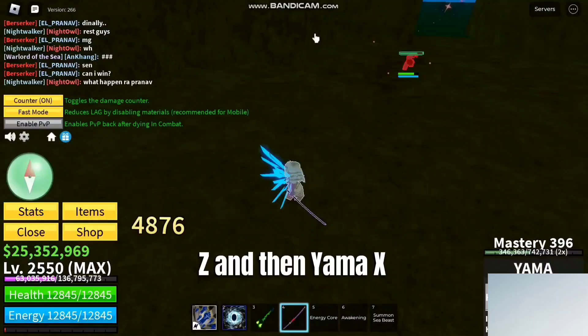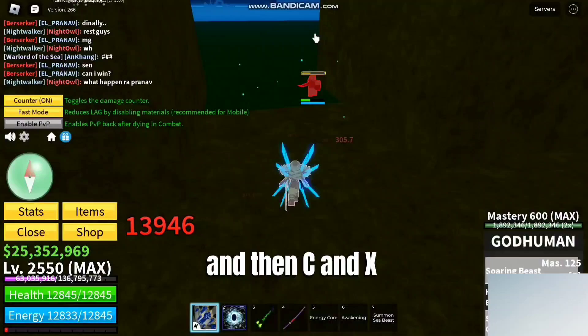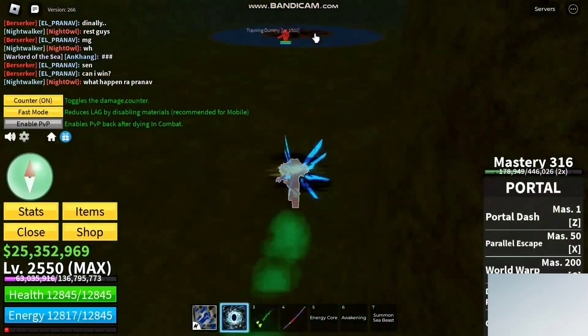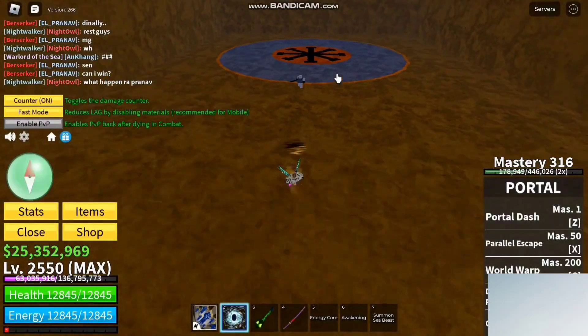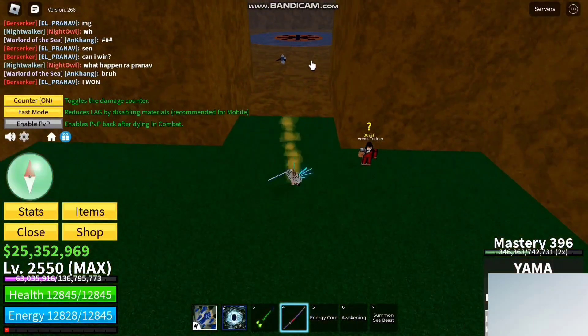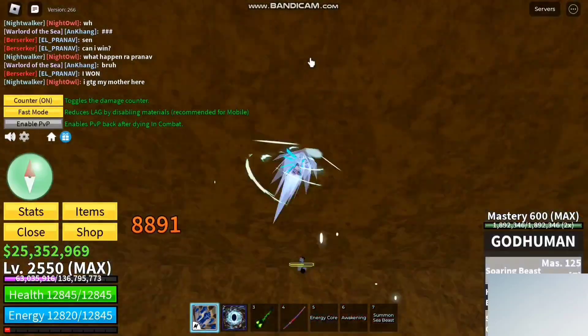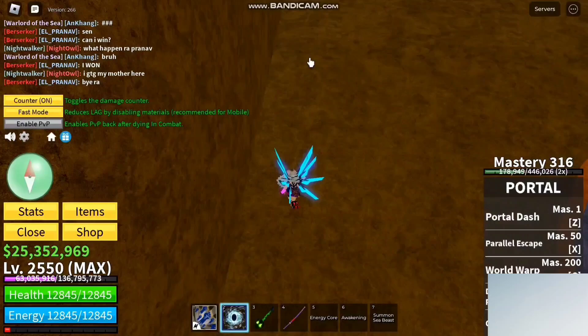First, do Yama Z, then Yama X, then God Human Z, then C and X — and boom! This combo is also very good and you can use it in PvP. It's a pretty skilled combo because Yama is a skill sword, so you can use this combo too.